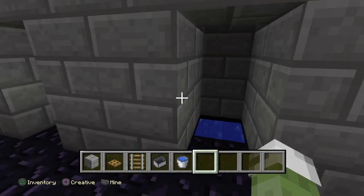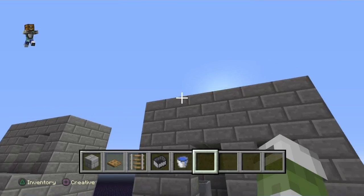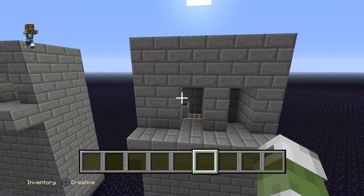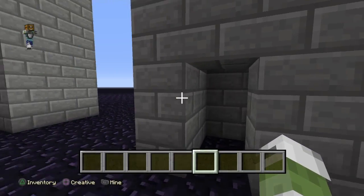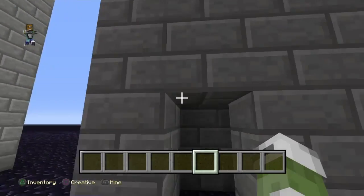And you can decorate this — it can really be any block. I was using cobblestone as an example. You can't use any type of railway — I don't think, maybe you can, I don't know. But you can decorate it all you want, it doesn't really matter what block is on the outside.